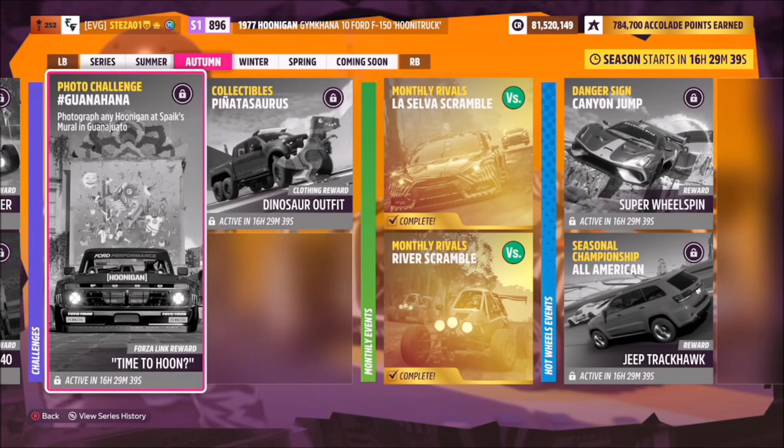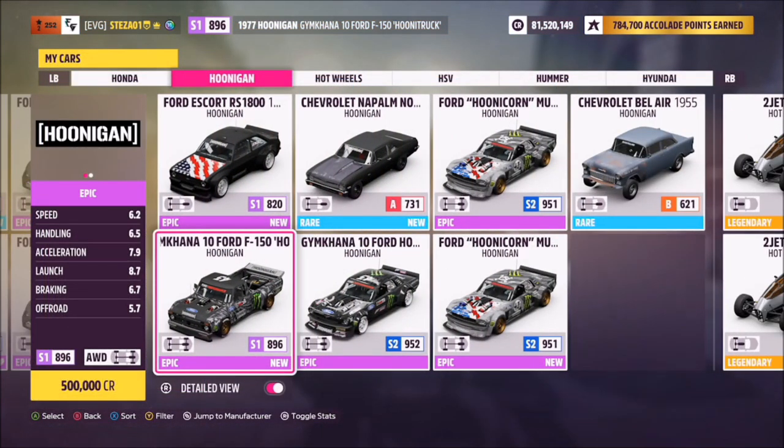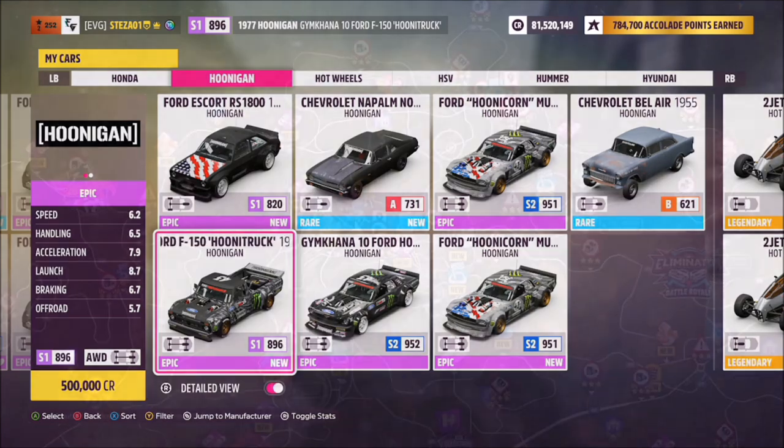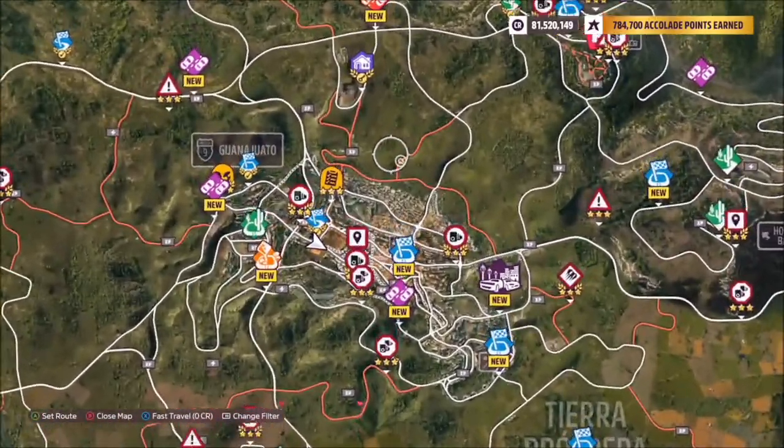Hello and welcome back to the channel. This week's photo challenge guide is called Guanajuato, which wants you to photograph any Hoonigan car at Spike's Mural in Guanajuato. I went for the Ford F-150 Hoonigan truck as it's the one shown in the thumbnail, but you can use whichever one you want.